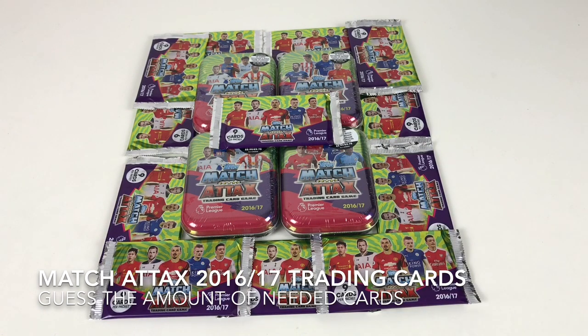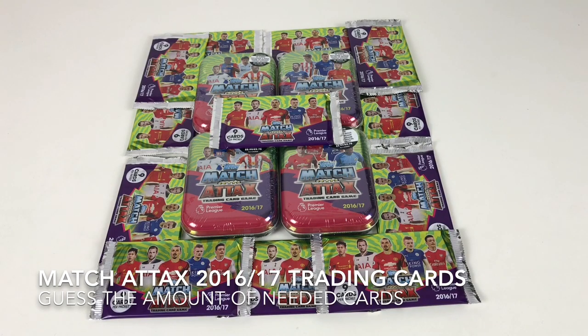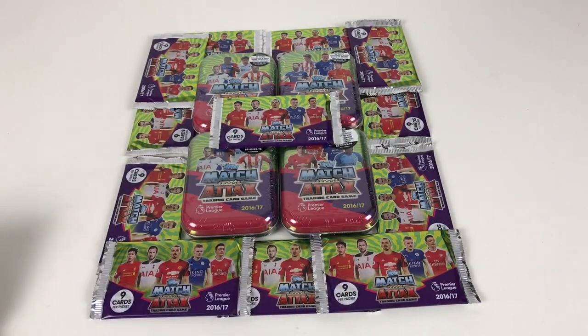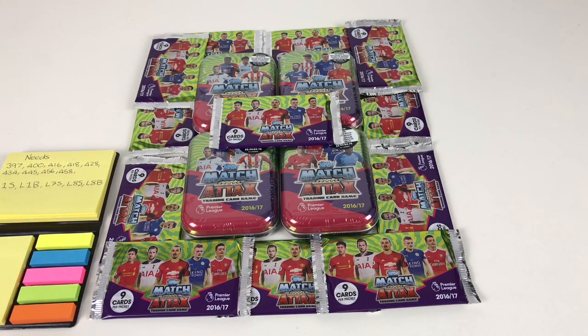So, what we're going to do — as you can see here, we've got lots of Match Attax. We've got one, two, three, four of the mini tins, and then dotted around there's 12 packets of cards. What we're going to do today — we have our list of needs. These are the cards we need to complete our current set. So we're going to do a little test, see what are the chances out of 12 packets and 4 tins — which is quite a lot of cards — to see how many of these cards that we need we can get, and try and work out what the odds are of completing our set buying packets.